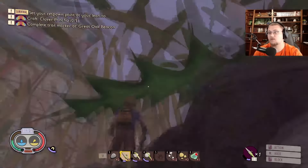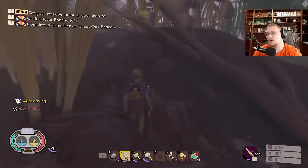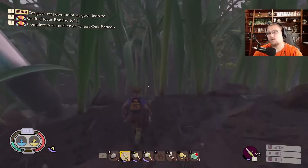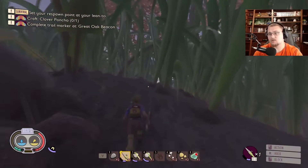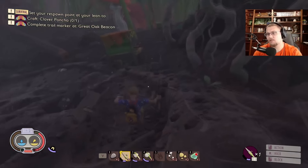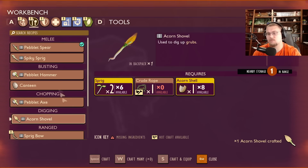I have four pieces of grub meat at the moment. I'm actually doing really well — gotten kind of lucky with the spawn drops for weevils. I've gotten lucky with the iced tea being frozen. There's a lot of dewdrops around right now, so it's kind of a lucky start to be honest. Let's hop down here and make an acorn shovel really quick.